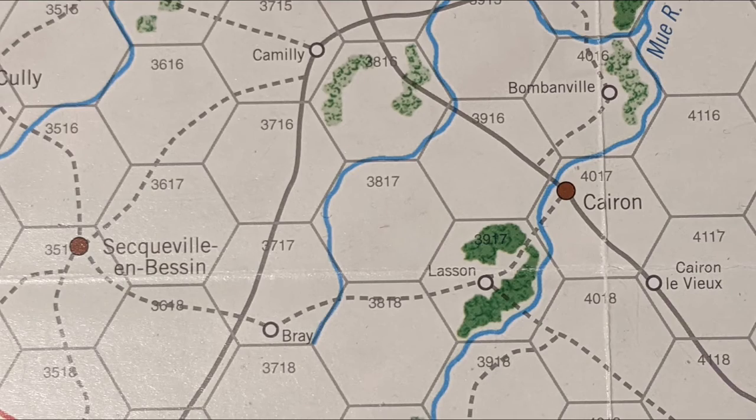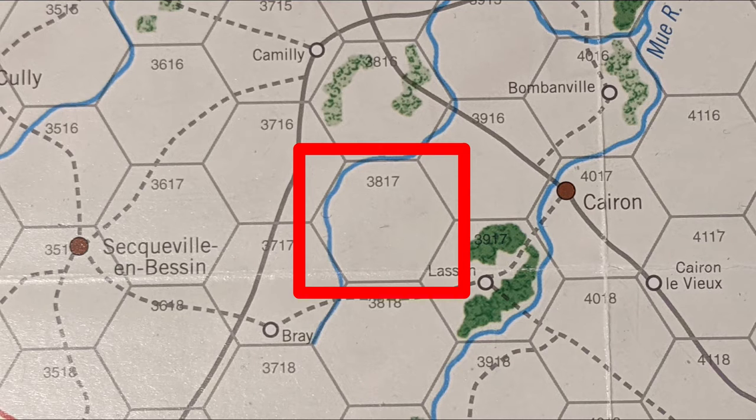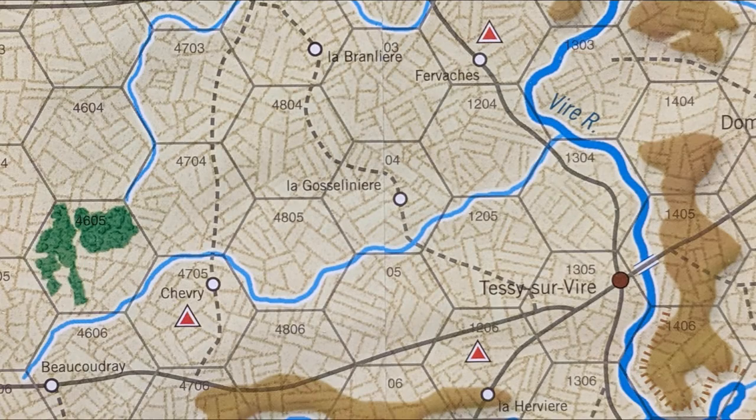Most hexes on the battlefield map are labeled with four numbers indicating their column and row. This hex, for example, is found in the 38th column and 17th row on its map. Hex numbers do not continue across boundaries between map sheets, but instead reset.